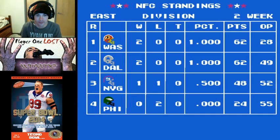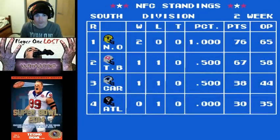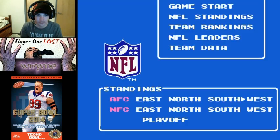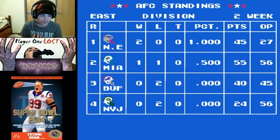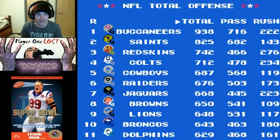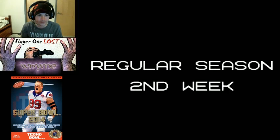Let's see the East — Washington's up there with two games, Dallas has two games. In the South, your Saints are 2-0. Atlanta's losing. In the West, San Diego 2-0. Indianapolis 2-0. Cincinnati lost, of course. New England 2-0 — they're my favorite AFC team. We have our rankings for the entire NFL: total offense, passing, rushing. Saints are in second place for passing after the first week.